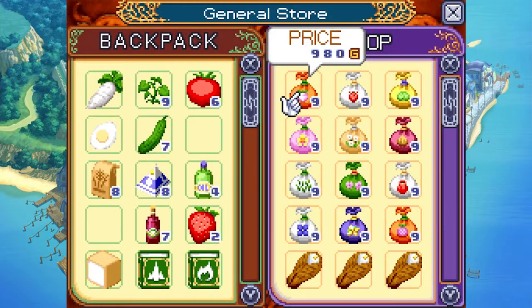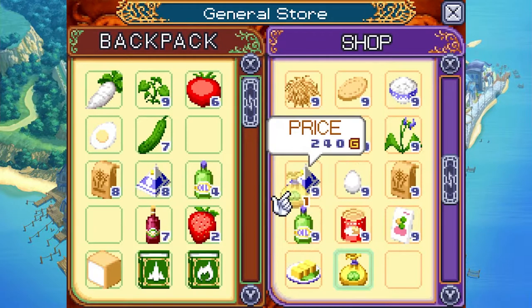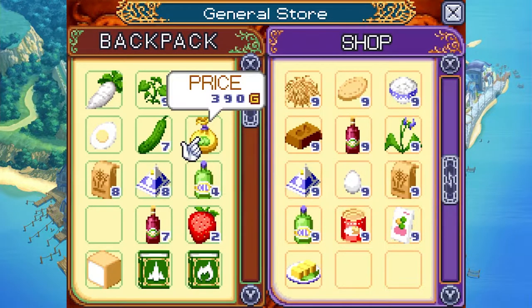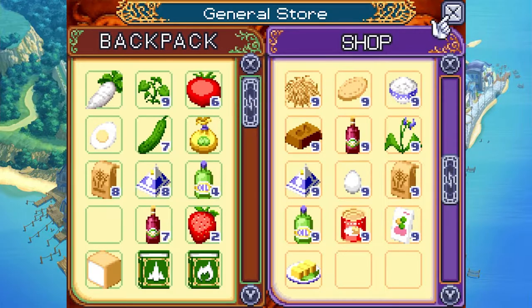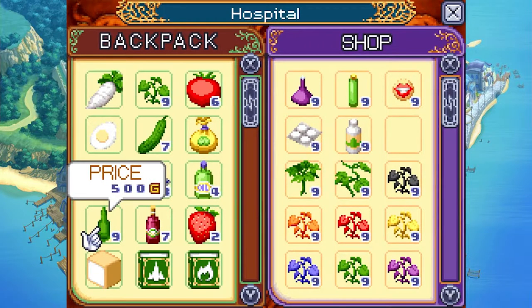Cabbage takes 11 days to grow. I need a single stack including the one I already shipped. This is rough — I'm actually buying an entire stack of Formula A for 18,000g to cut off a day. I'll keep doing this; I can keep getting money through other means. I need progress.